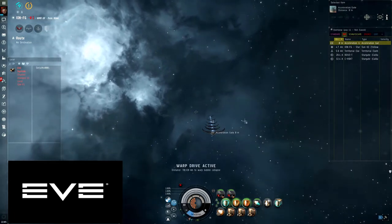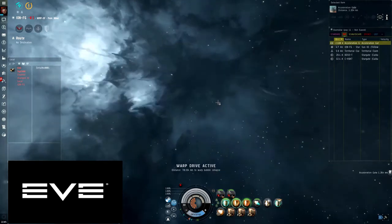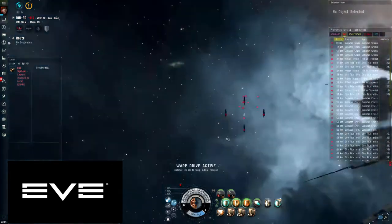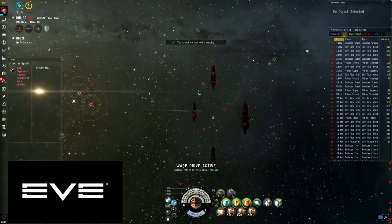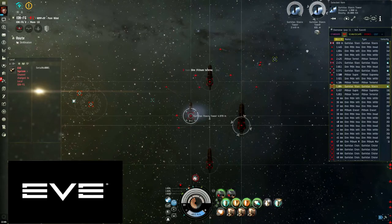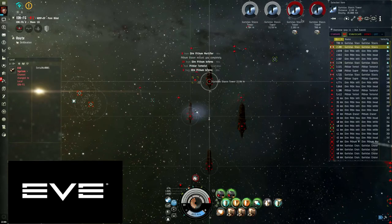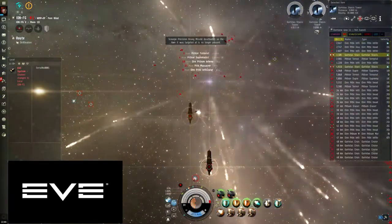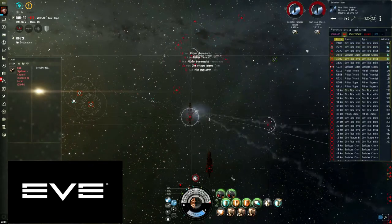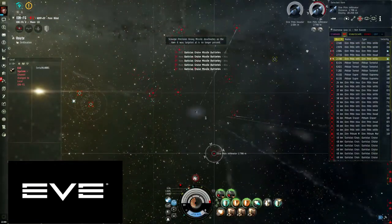You're going to land, burn on your afterburner, move away from the station, kill the stasis towers, kill the webbing frigates, kill the scrambling frigates. I'm landing now — I want to face away from the station. Double-click in space to line out, afterburner on, kill the stasis towers. This is why you split your weapon groups into three, because you can actually kill them quicker — you don't want to wait for the module to cycle before you can fire on the next one. Speed is everything: I'm at 20 — this is not fast enough.